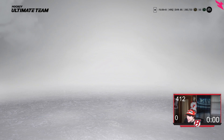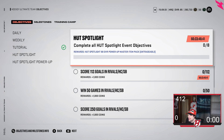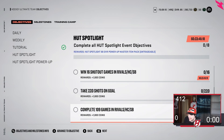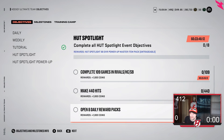Very important info on the objectives. For the Hot Spotlight objectives, you get an 88 overall power-up master item pack. You get any of those 10 MSPs seen so far in NHL 23 HUT for this event. You have 61 days to complete all these objectives: 112 goals in Rivals, HUT Champs, or Squad Battles; win 50 games; score 250 goals; win 16 shutout games; take 220 shots; complete 109 games; make 440 hits; and open 8 daily reward packs.